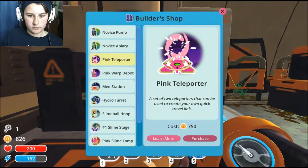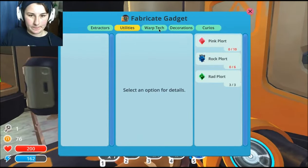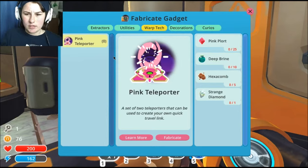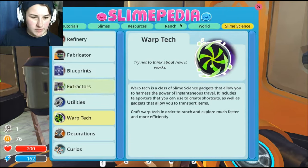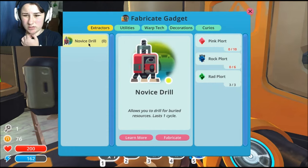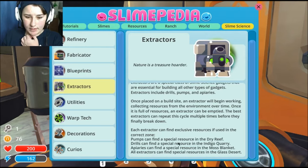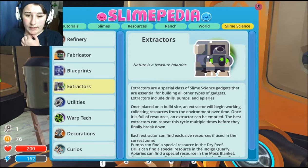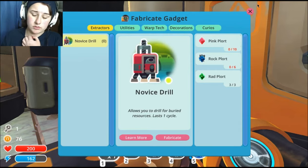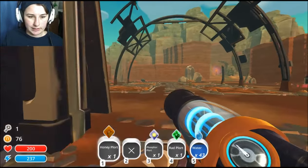I need pink plots, deep brine — what is deep brine? — a hexacomb and a strange diamond. Jeez, where am I supposed to find this stuff? Do I drill for it? Buried resources — so random things in different areas, palms can be found, special resources in Dry Reef. So now I need to get six rock plots and ten pink plots. I guess that's the next step.